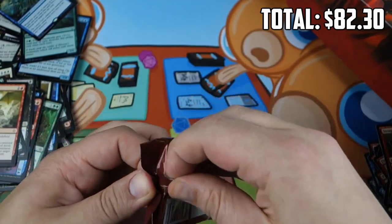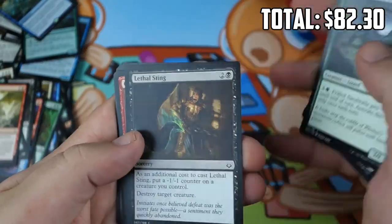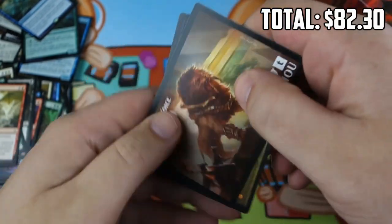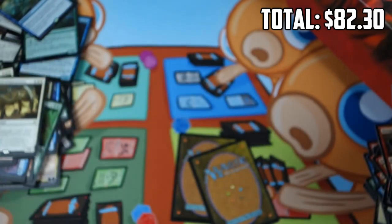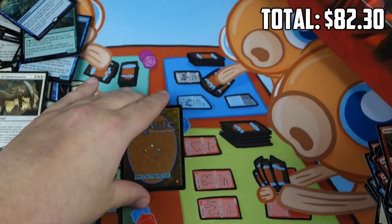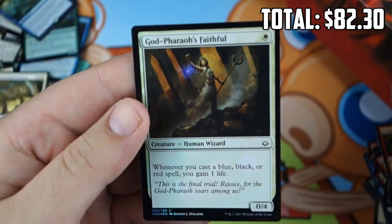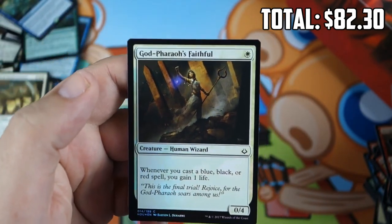Two cards to go. There's a Plains, and we have a Foil — one last shot for a Masterpiece. Could we get the Masterpiece at the very end? It's God-Pharaoh's Faithful. Not a Masterpiece, but, eh — it's something. That brings us to the end of our Hour of Devastation box. I'll calculate the values and be back in just a minute with a wrap-up.